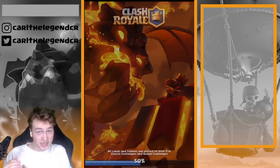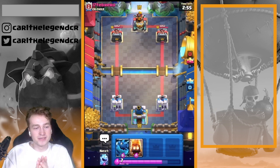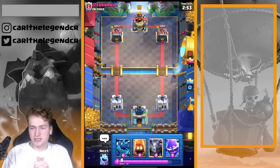Just use counters against air, or use fast cards to cycle back to the next Lava Hound. I'm interested in your opinion.